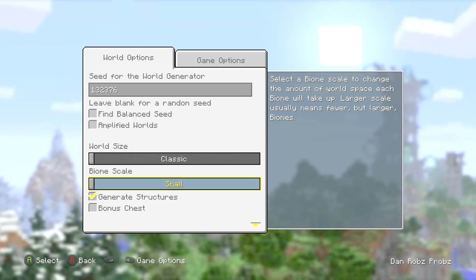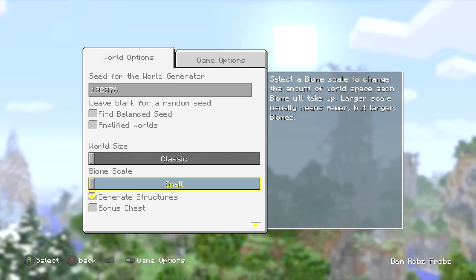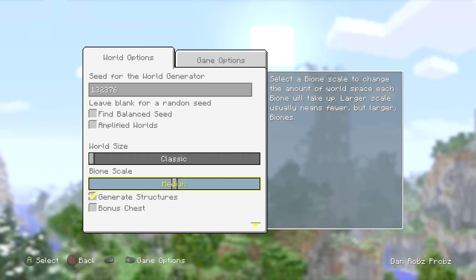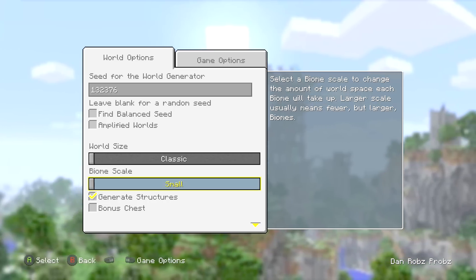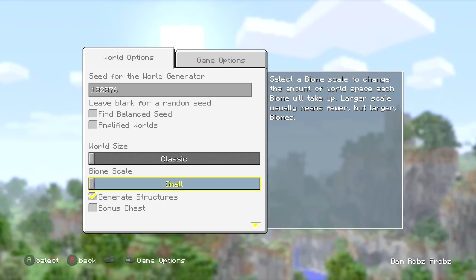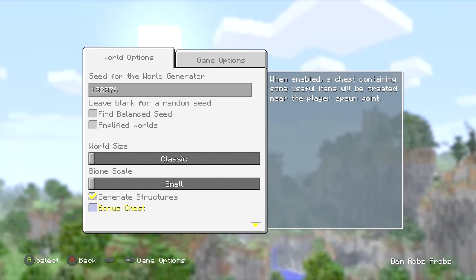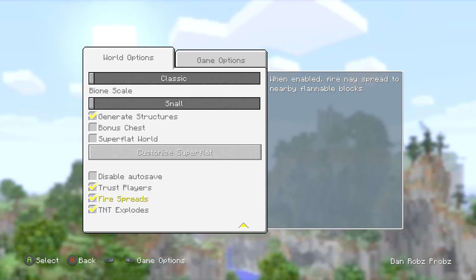Biome scale: small. Small is the best because you get a woodland mansion and an ocean monument. On medium you get more temples and villages, and on large the same — but small is better because you get the woodland mansion and ocean monument. Generate structures and bonus chest are optional.